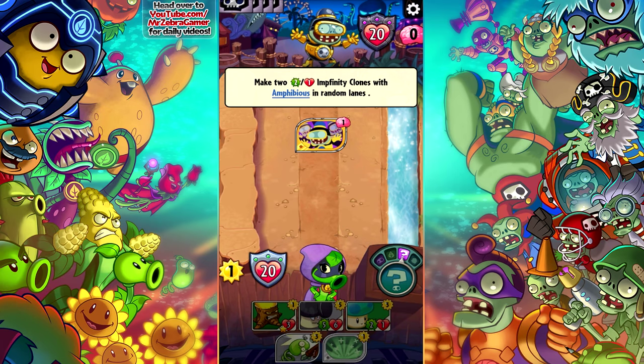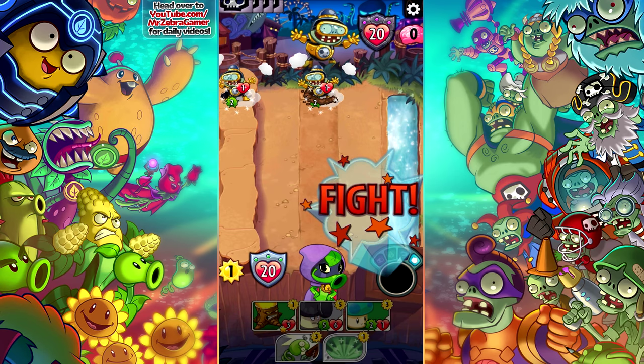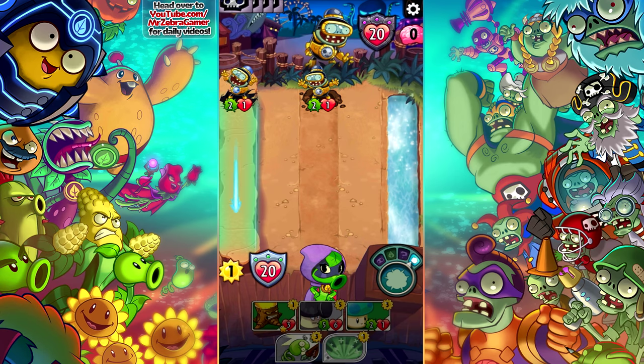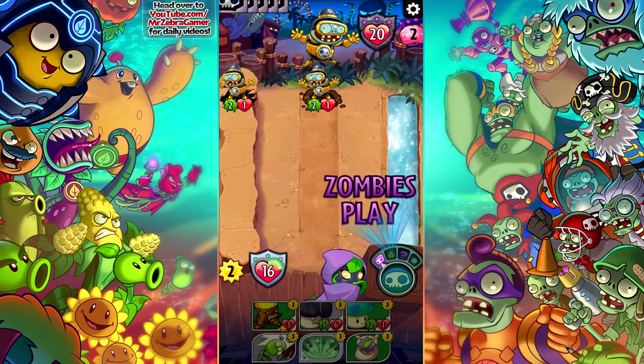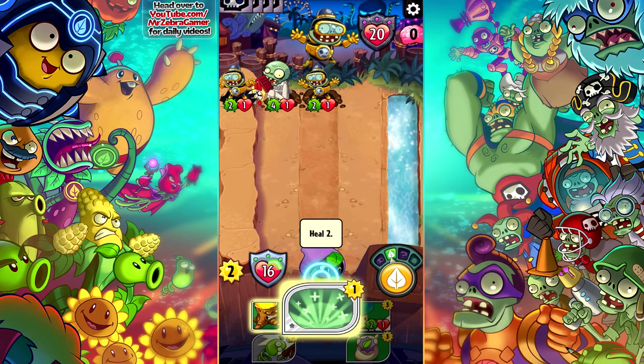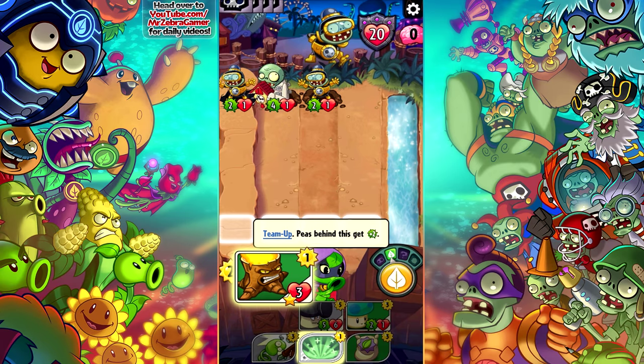Oh no, what is he doing? He's doing a special move — that ain't good. Now I'll have a little bit more. What is this right here? It's gonna heal me. I didn't get a good card here, because I can heal myself up and that's it — this card only has health, it can't survive against this, it needs another plant.